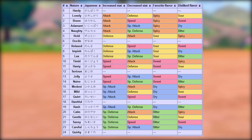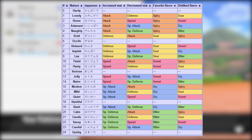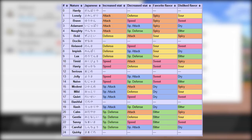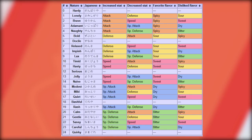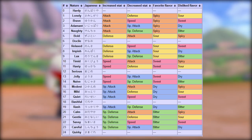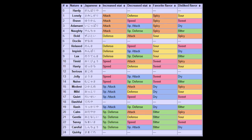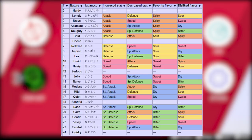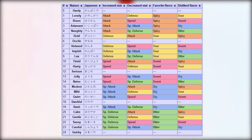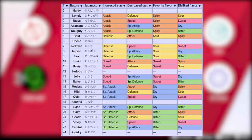A Pokemon's nature basically increases one stat while decreasing another stat. For example, you can have a Pokemon with increased attack and reduced special attack, or increased defense and decreased speed. There are 25 natures in total. Four natures — hardy, docile, serious, bashful, and quirky — don't affect any stats. The rest all increase or decrease a stat by about 10%. For example, if you had a Pokemon with strong attack and low special attack and you wanted a stronger attacker, you'd go for the adamant nature, which increases attack further and reduces special attack. And if you end up with the incorrect nature, you can just use a mint to change it.